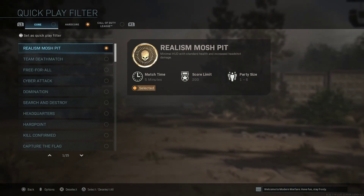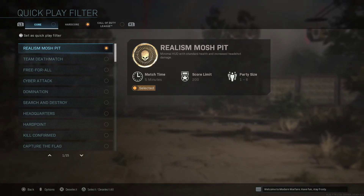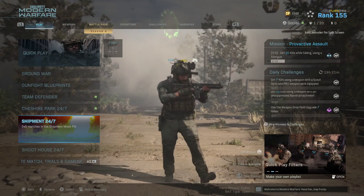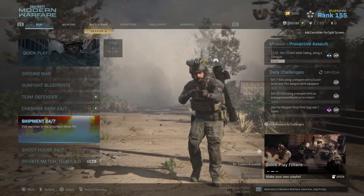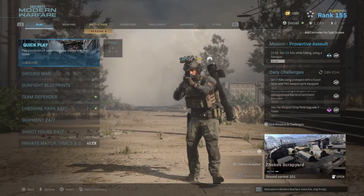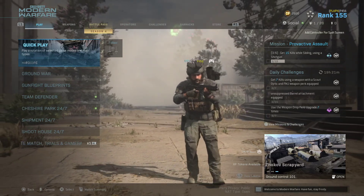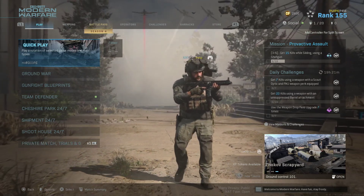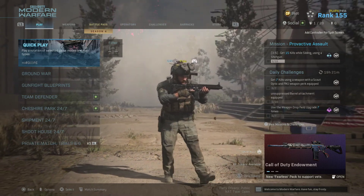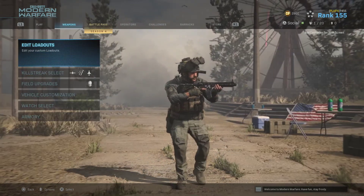So if you're having trouble, go to Realism mode. Shipment should do you fine, but I wouldn't recommend going into hardcore shipment. The reason for this is because hardcore shipment will result in all one-shots — if you just graze their left ring finger, you will kill them instantly. It's always a one-shot kill no matter where on the body.